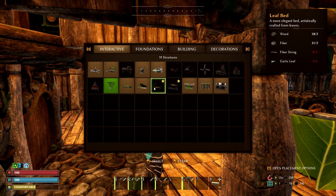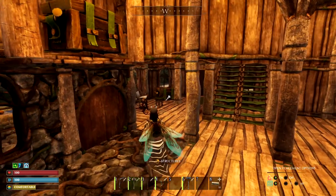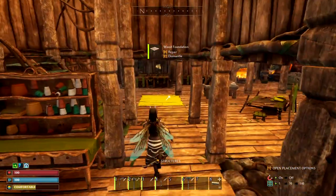I think what I'm going to do is put the bedroom... What is this one here? Shelter bed, leaf bed, and covered bed. Artistically crafted from leaves — a more elegant bed. Maybe we should do this one: fiber string and a garlic leaf. Let's do that one instead — that one looks fancy. Let's grab some string and some garlic leaf and make that nice bed up there. We should have the best of the best of the beds.